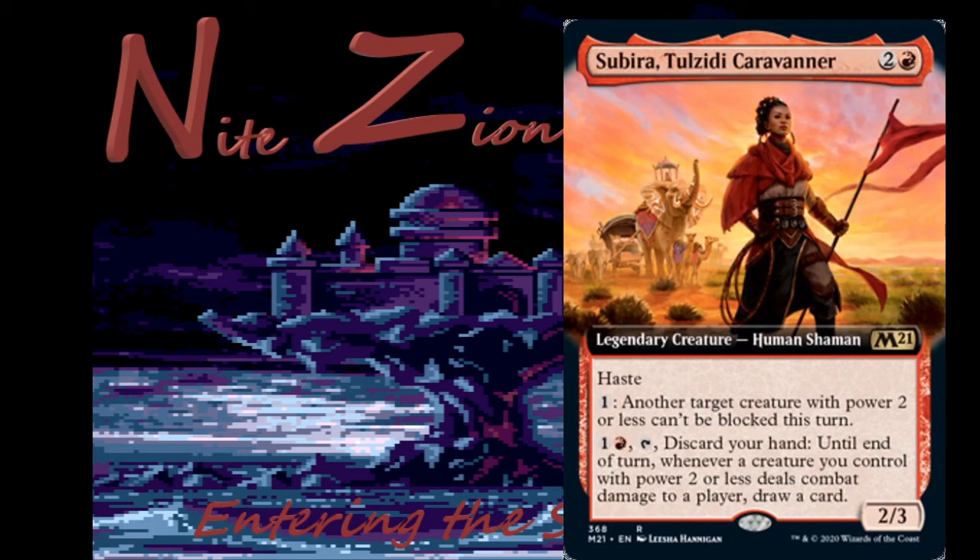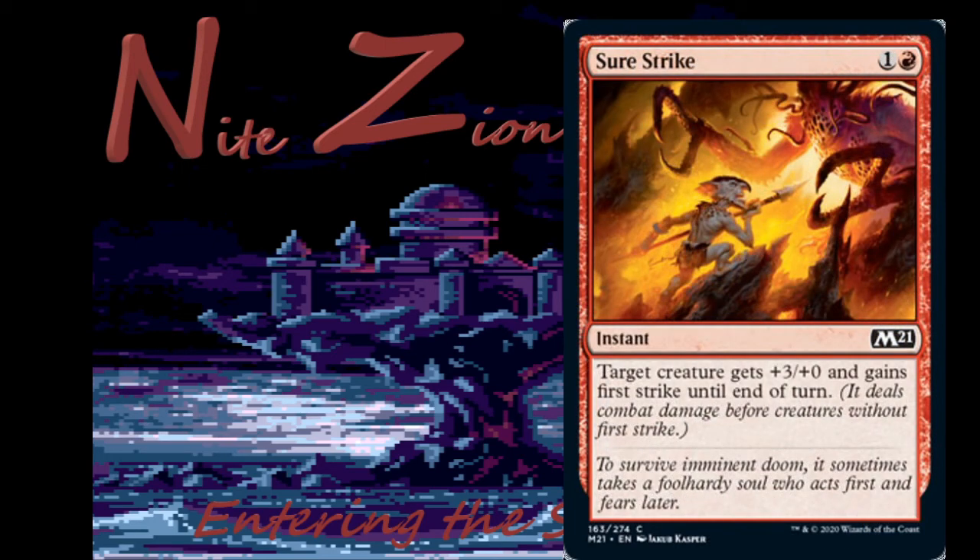Sure Strike — one colorless and a red, common instant. Target creature gets plus three plus zero and gains first strike until end of turn. It's a fine combat trick — cheap enough, big enough boost, and first strike can mean you just kill their creature without trading. Quite fine in a red-white deck. Might see play in a Feather Brawl deck but I doubt it.